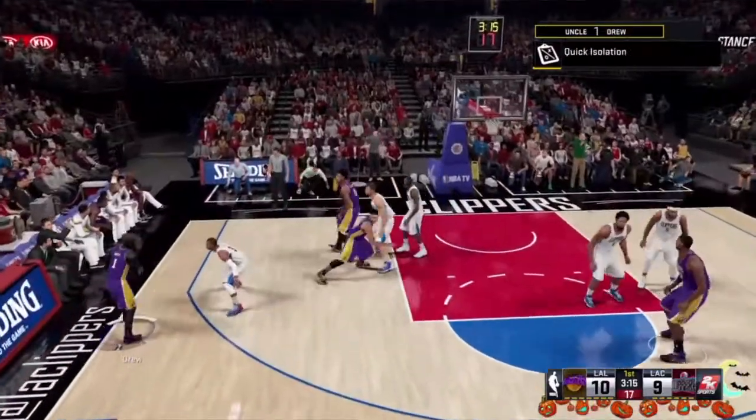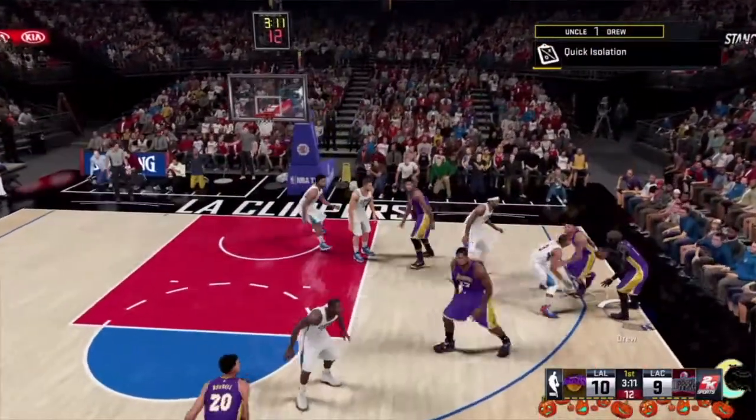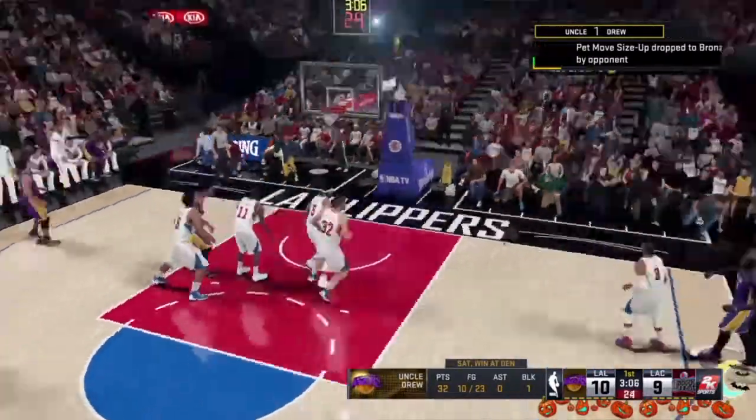In order to do this, you need to be a point guard, you need to have the coaching options, and you need the Jamal Crawford inside-out. What you want to do is go to the corner, like I just did.